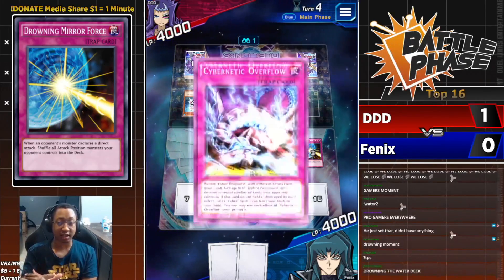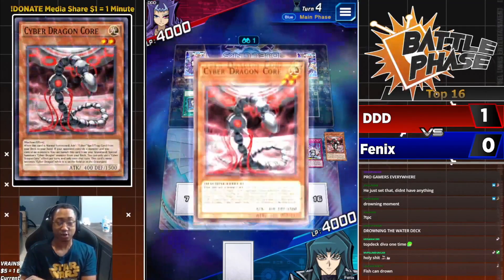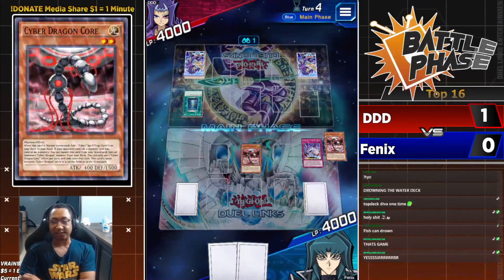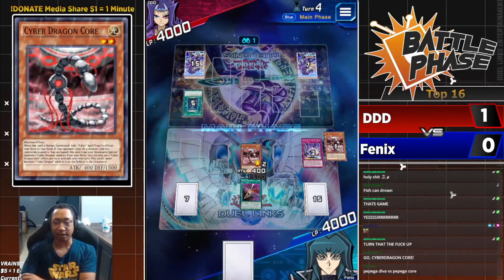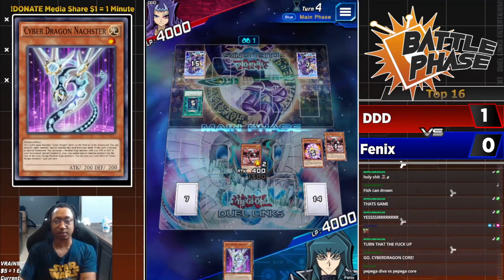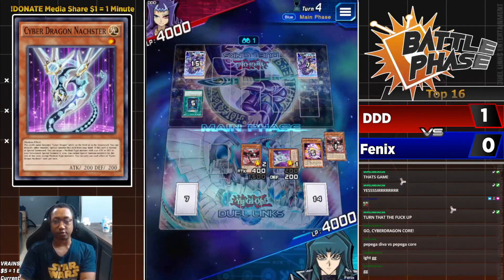DDD has no cards in hand. Cybernetic Overflow on the field — going to banish the Cyber Dragon from the graveyard, destroy that final back row, banish Cyber Dragon Core. What about Core's effect from the grave? He doesn't care — he's got another Core in hand. Go Cyber Dragon Core! Core's effect activates Cyber Emergency to the hand. Phoenix activates Cyber Emergency — add another Cyber Dragon from the deck. Give me Cyber Dragon Naster! Phoenix had it all set up — Naster discards a Cyber Dragon, summons to the field, still has the vanilla Cyber Dragon in the graveyard.